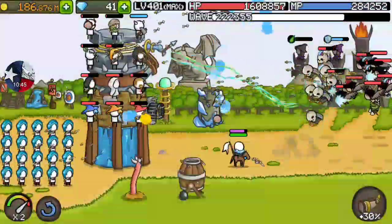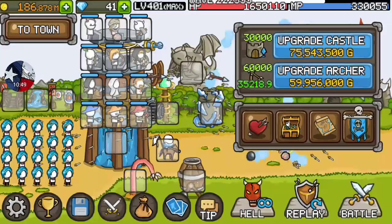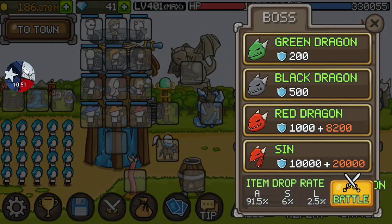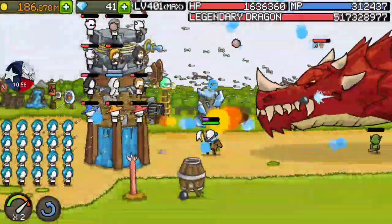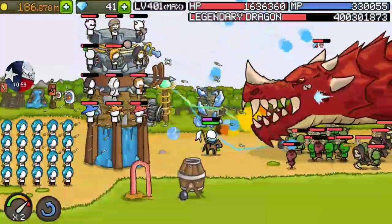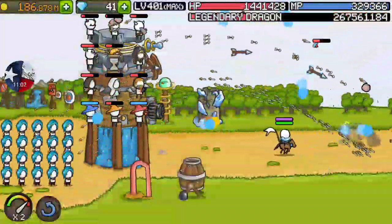Another tip: if you're doing Sin, Legendary Dragon, or any dragon, you always want your heaviest damage guys — which is the archers — to target Boss. That way they don't target the little minions; they just take the boss right out.